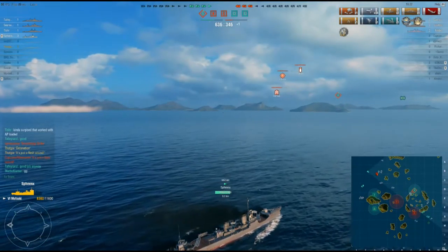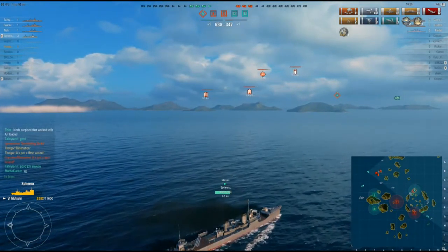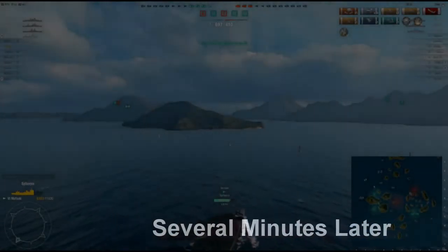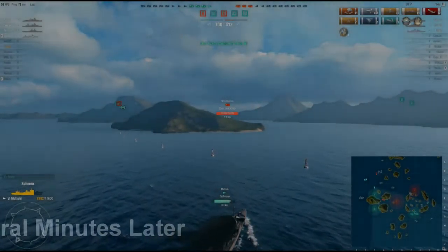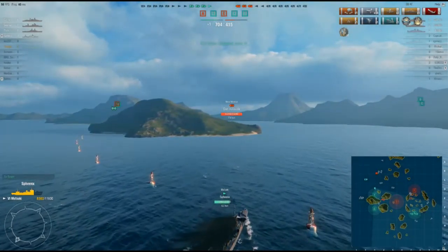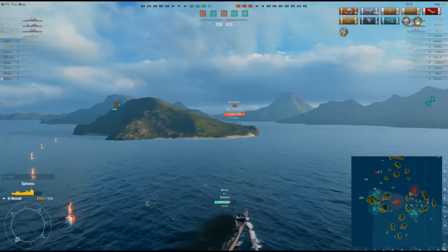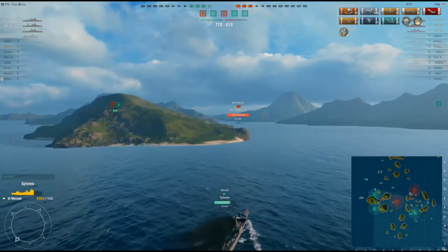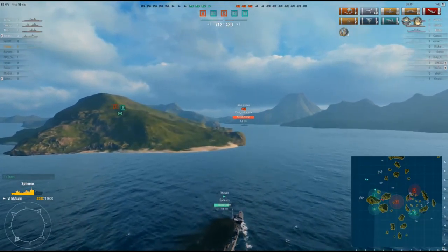Stan is turning around. You can see he has mentioned that he's going to be heading over to C. He might not have mentioned it in chat just yet, but he will very shortly. So we're going to skip ahead. Several minutes later, Stan is coming into the channel that leads into the C point. And there's the New Mexico — this is the kill I wanted to show off here.